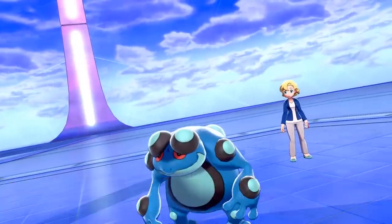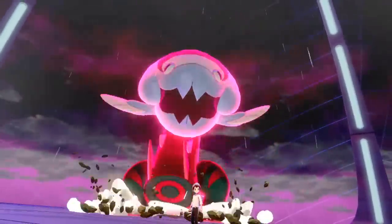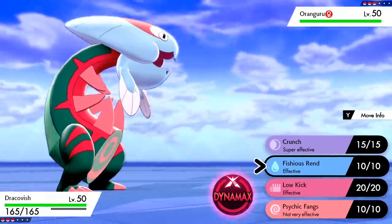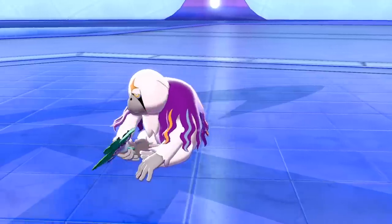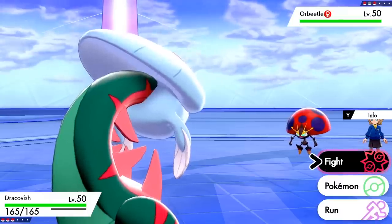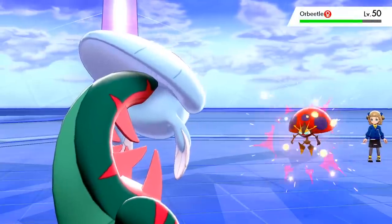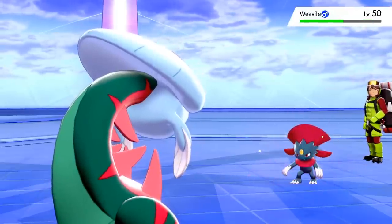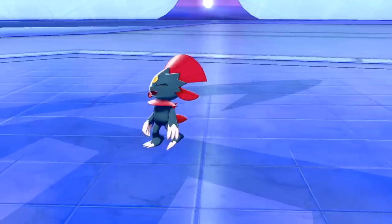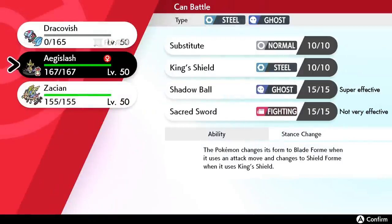In the first few battles, I led with Dracovish and went with a very simple plan: if Fishious Rend wasn't effective, Dynamax and use a different move. This worked out really well for the first few battles, but I decided to just stick with Fishious Rend to see how much damage it really does. Because all the little benefits Dracovish gets can be mixed together, it makes it basically unstoppable in an offline mode like this. Pretty much 90% of the Pokemon I faced I could one-shot, and that includes Pokemon that resisted the move. The only Pokemon that could truly counter it were Wobbuffet and some Ice-types that could tank a hit like Avalugg.